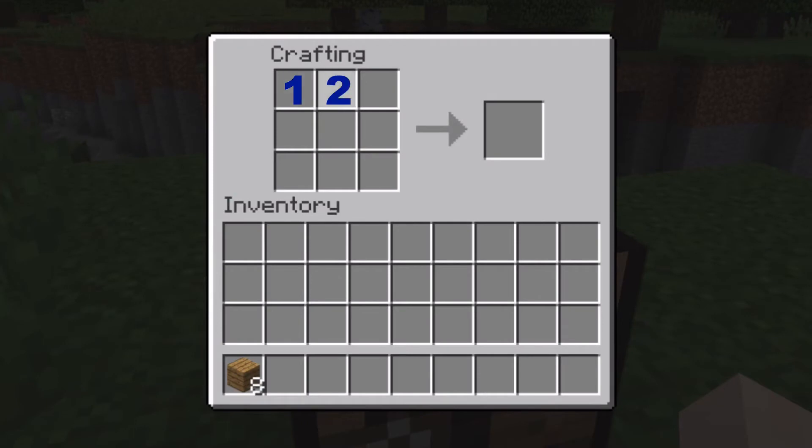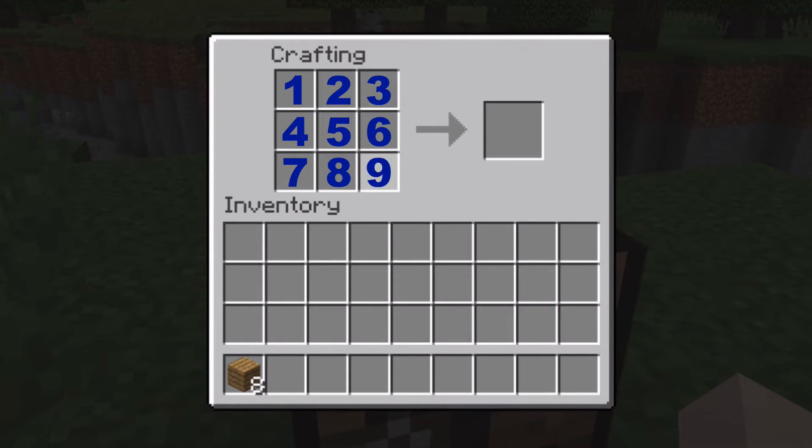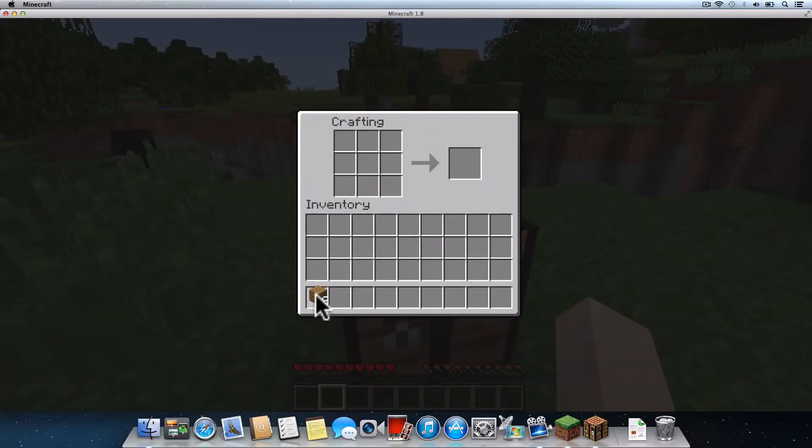We have numbers one, two, and three along the top edge, numbers four, five, and six across the middle, and numbers seven, eight, and nine along the bottom edge. Left click the entire stack of oak wood planks in your hotkey bar and move your mouse over the crafting table grid. Right click your mouse once in square number one and once in square number four, placing oak wood planks in both squares. Do you see how the planks in the line resemble a stick shape? Move your mouse back down to your hotkey bar and left click in the number one slot to drop your remaining oak wood planks. Two oak wood planks will give you four sticks, just like you see here. From here, we'll move right into crafting our wooden pickaxe.